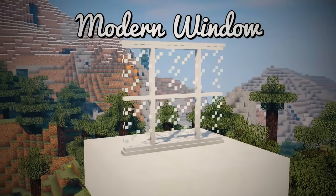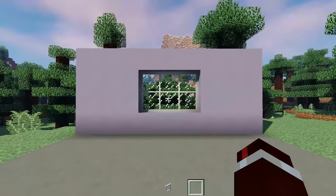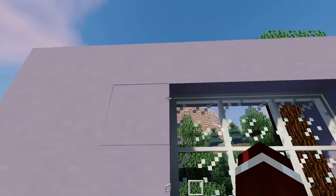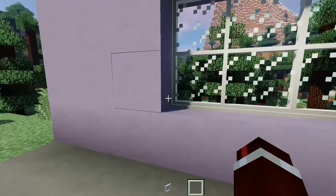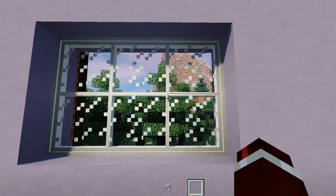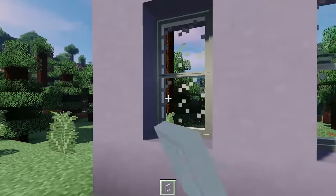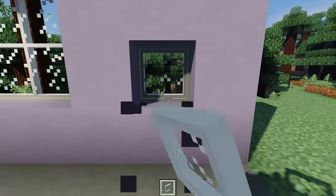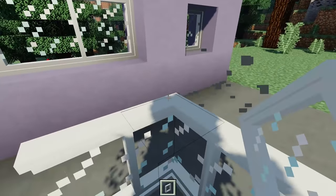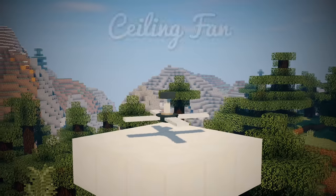First on the list we have the Modern Window, and this is personally one of my favorite decorations. It's essentially an upgraded glass pane. The modern window has a thick border all around the edge and inner connecting pieces which join all the windows together. It's 100% dynamic, so you can create any shape window you want — right now we have a three wide by two high, but you can do two high, or just a single one. It can also work on corners if you want the modern window on the corner of a house.